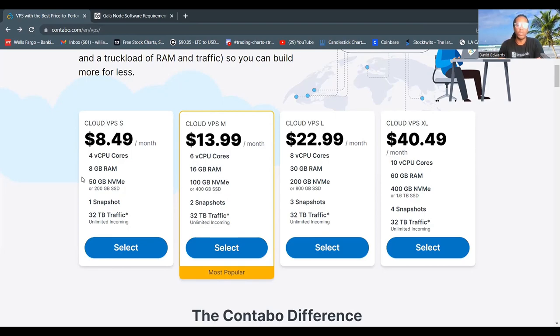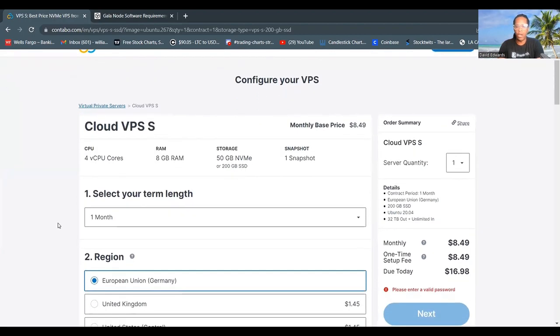If you want to support this channel, use my affiliate link in the description of this video to get to the page that will show you the VPS you need to follow along. Click Select, and now we need to configure our VPS.